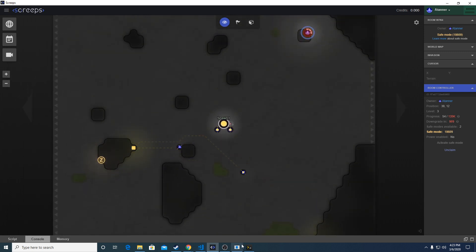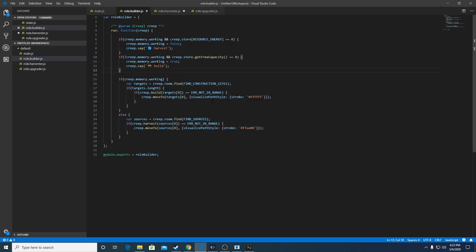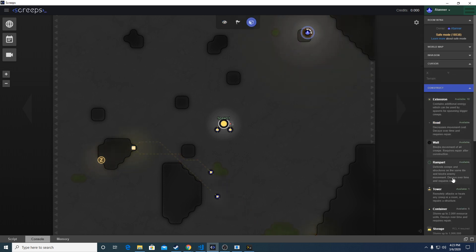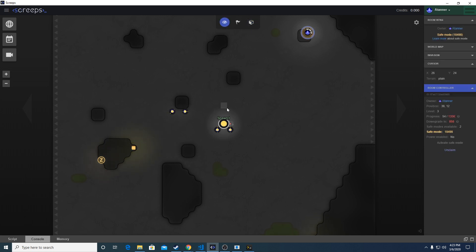In the next video we're going to go over spawn logic for the builders as well as structure placement, which will be manual in the beginning. I'll go over what some of the other buildings do — like the tower, container, and extensions — and show you how to implement those in your code. Thanks for watching, leave comments in the description if you have specific questions about this episode or want to see things in the future.